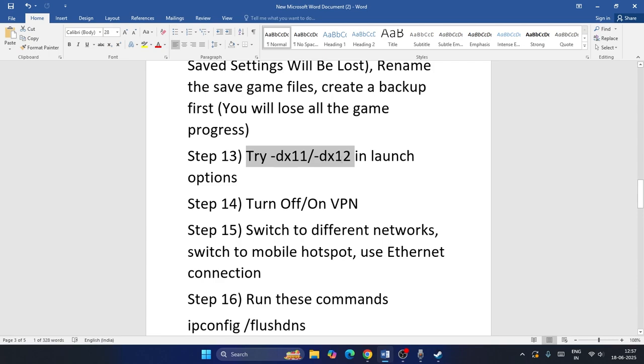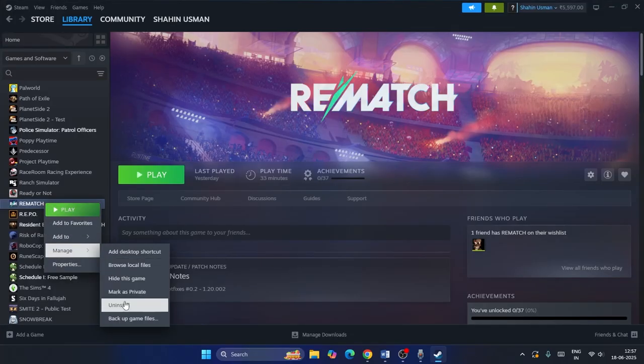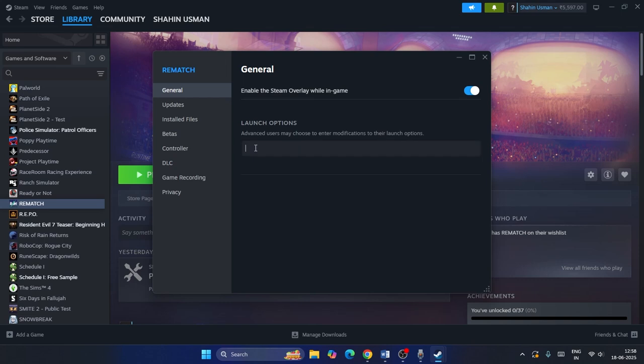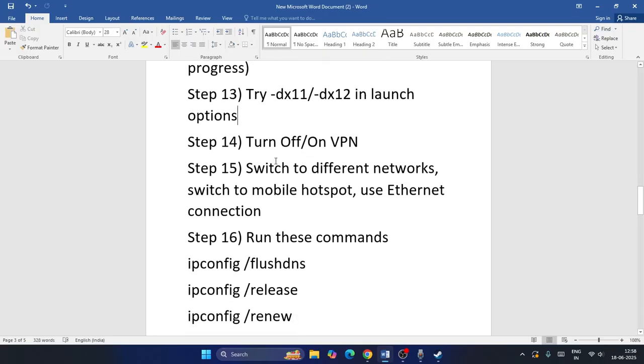Try using DirectX 11 or DirectX 12 in the Steam launch options. Right-click the game, go to Properties, and in the launch options type -dx11. If that doesn't work, try -dx12, then launch the game and check.